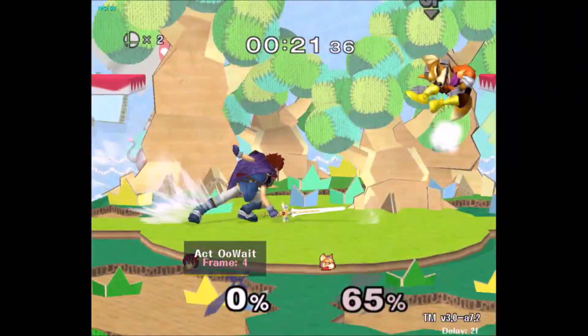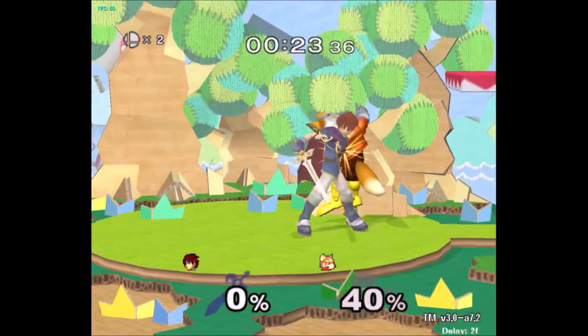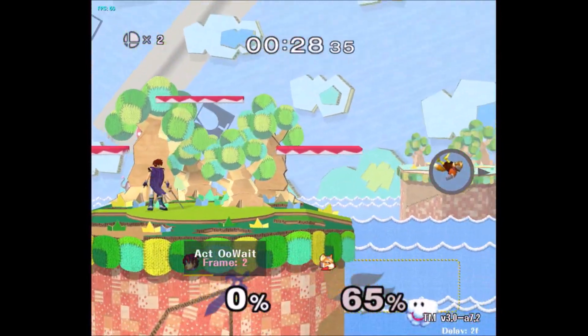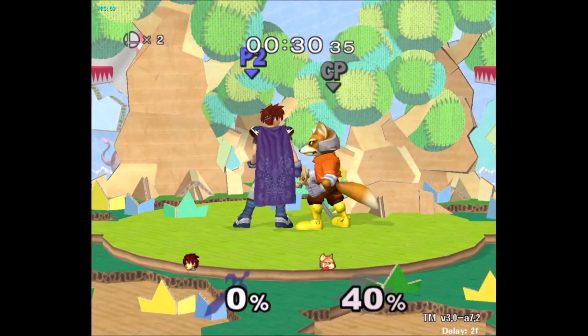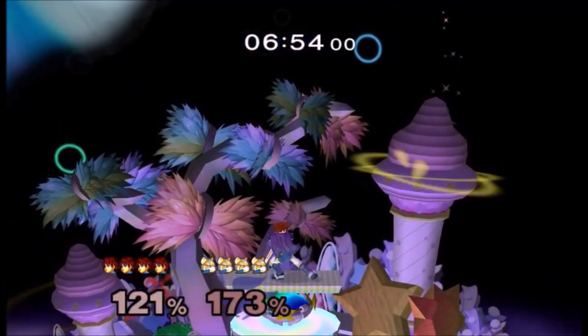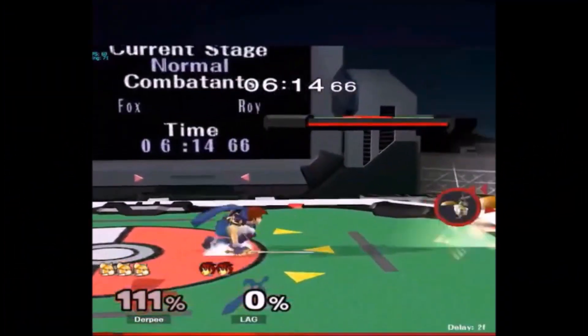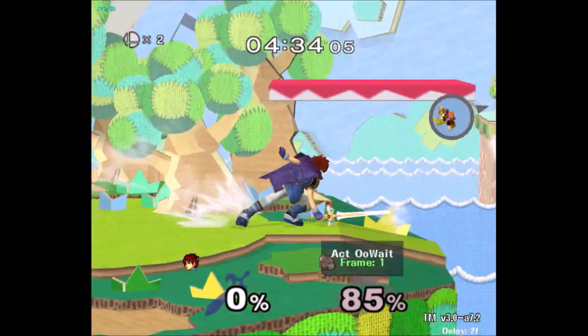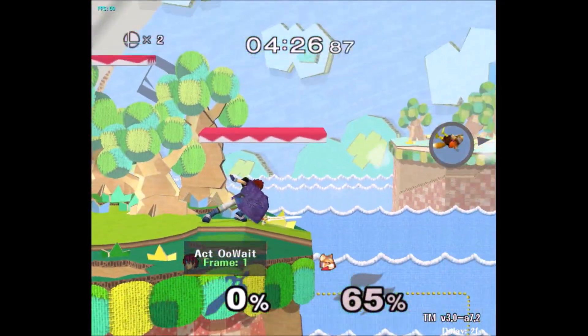Another similar thing I used to do a lot was tech chase wavedash back forward smash. There's nothing wrong with it if it's working, but it's not really the perfect option. If your opponent has to tech in the corner you should know that you can cover more by walking forward first. Then you can f-smash when they tech away, tech in place, miss tech, or f-smash behind you when they tech in.